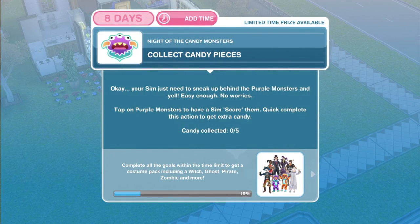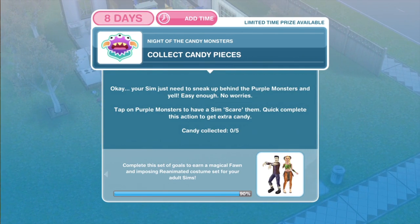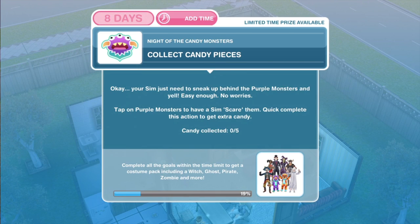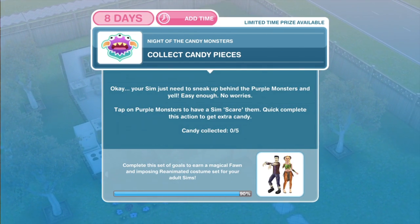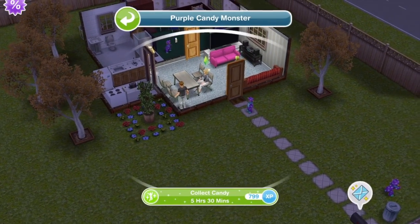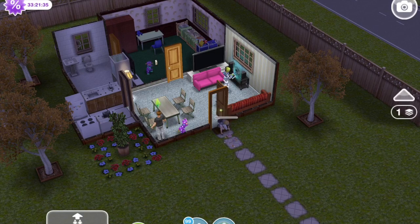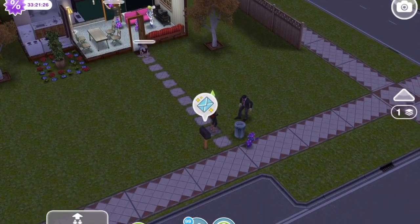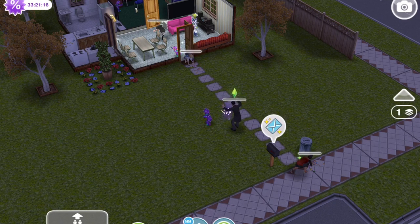Now we need to collect candy pieces. If you have not completed this quest before, you're going to get sick of collecting candy pieces, because there is a lot to collect over the next eight days or so. Your sim just needs to sneak up behind the purple monsters and yell — tap on a purple monster to have a sim scare them. We need to collect five candy. Click on a purple monster to collect candy — this takes five hours and thirty minutes. You can click on multiple monsters with different sims to save time.